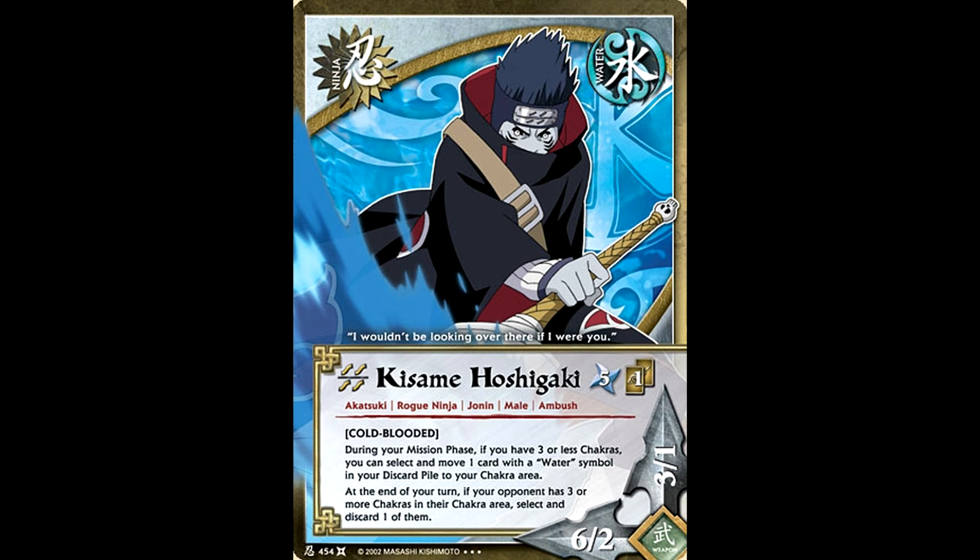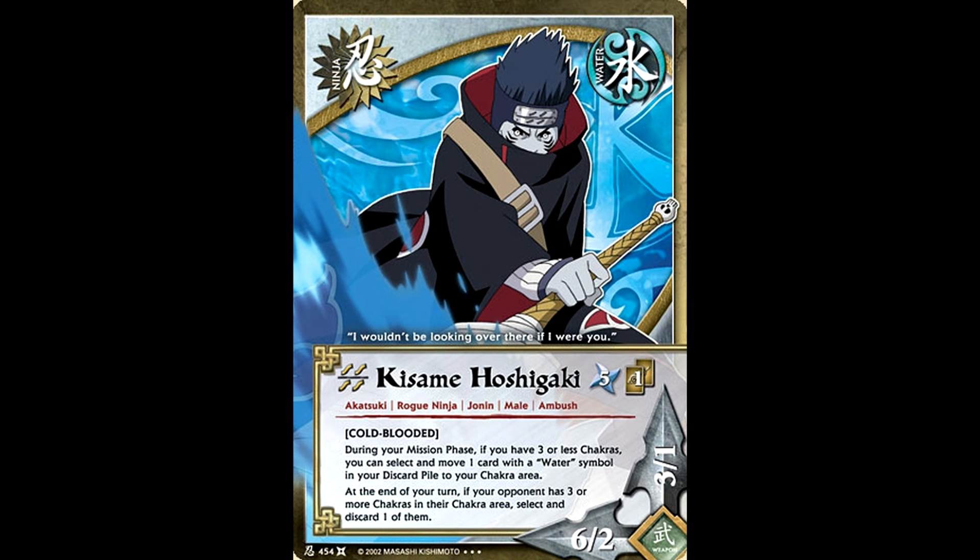The number one new Water staple would be Kisame Hoshigaki — just a fantastic card for controlling your chakra area and your opponent's chakra area. During your mission phase, if you have 3 or less chakra, you can take a Water card from your discard pile and put it in your chakra area. The reason this is so important is not just because you can get more chakra for your jutsu, but also this lets you put more Ambush characters into your chakra area to then be played.